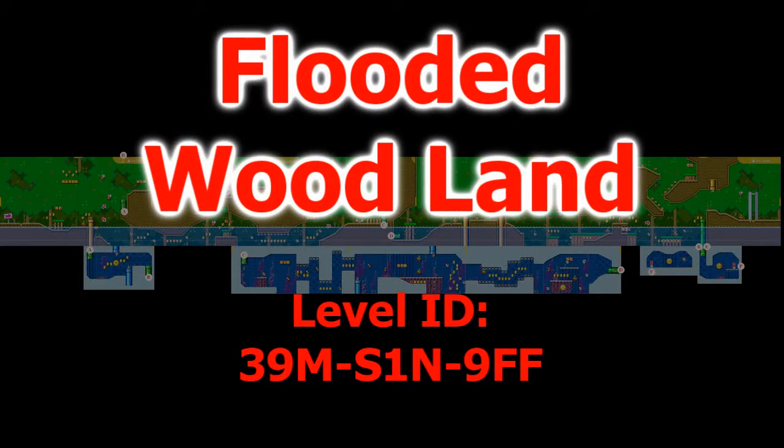Hey everybody, this is RetroChallengeGamer. This stage was a rehash of a previous idea of my third level, mixing both forest and underwater segments together into one course. This was also about the time I finally figured out how to make rising and falling water, and I wanted to play around with that a bit and center a majority of the level between two paths one could take: one dry, one wet.